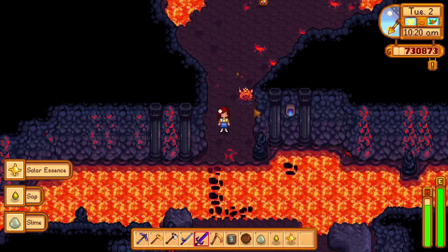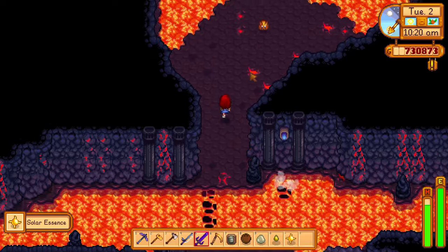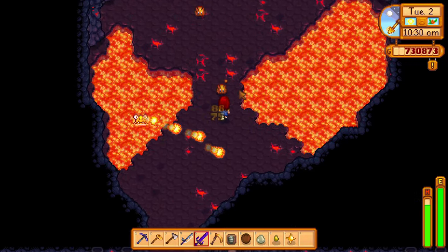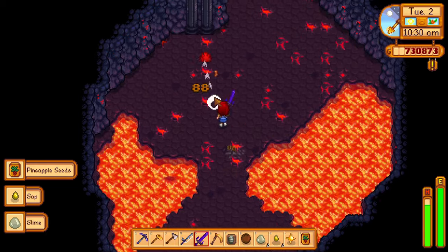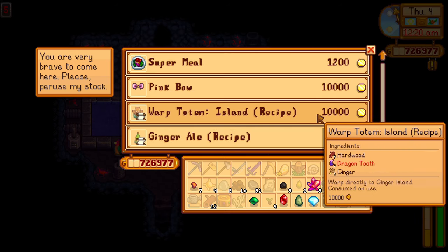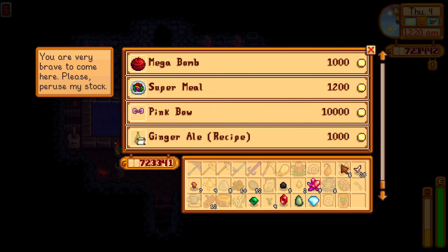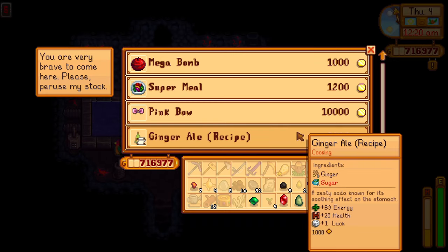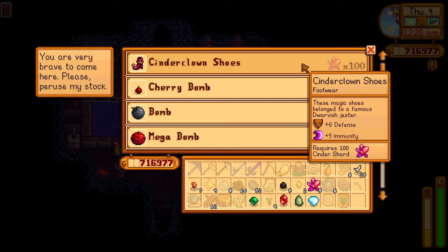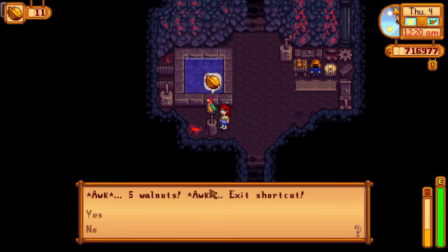The volcano is a little bit different than the regular mines and the Skull Cavern. First, it only has 10 levels. There are 4 regular levels, then Floor 5 is a safe level. Here you will find a dwarf shop selling some explosives and some nice shoes. If you have 5 golden walnuts, you can unlock a hole to get back to the entrance as well. This really helped me, but I wouldn't really recommend it.